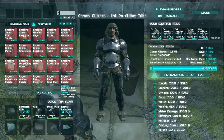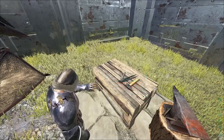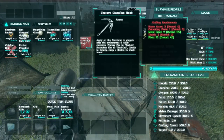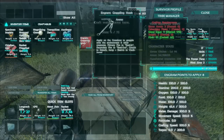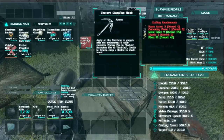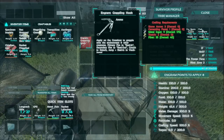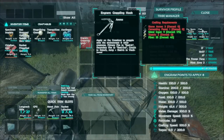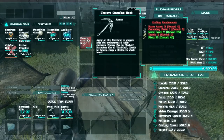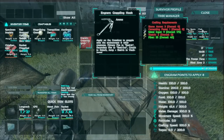What you need to do is go to a fabricator, and you'll find the grappling hook ammo being crafted there. Now let's take a look at the crafting pattern — it requires 3 stone, 1 cementing paste, 9 metal ingots, 2 thatch, and 35 fiber, which is actually quite cheap. So let's give it a go, and remember ladies and gentlemen, look for it in a smithy.